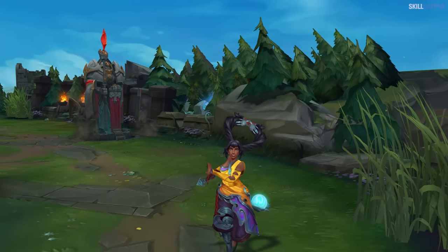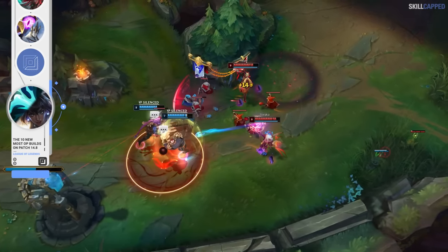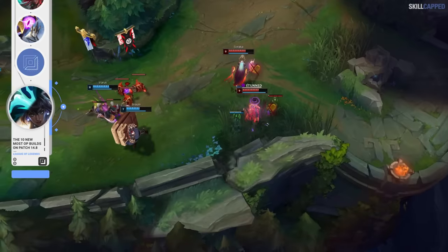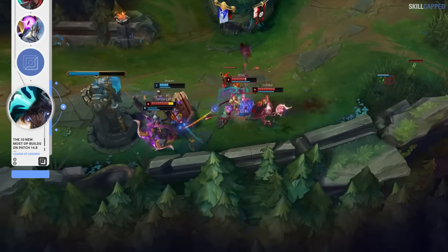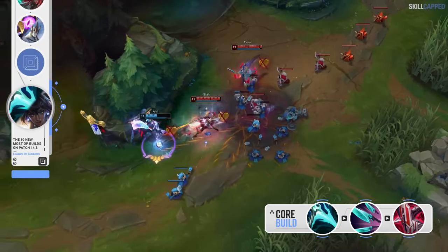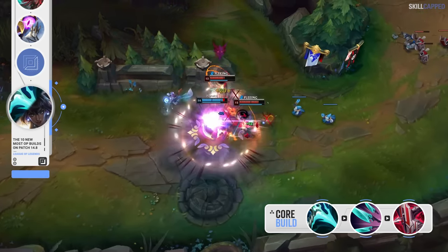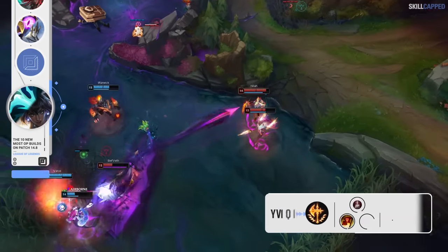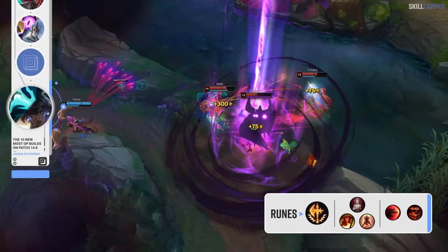Nilah is one of the best ADCs you can play for solo queue this patch and there's even a new build to try. Instead of rushing the Collector like the majority of Nilah players do, Essence Reaver has been seeing more play and winning just as much. ER has a lot of sneaky value on Nilah because her Q cooldown is extremely short, so she's able to proc the spellblade passive from Essence Reaver very consistently in a skirmish. You also get 20 ability haste from Essence Reaver that the Collector does not have, and in combination with Quickblades as your second pickup, it's a really nice amount of haste for the mid game. The rune page is Conqueror followed by Triumph, Bloodline and Last Stand, while Sudden Impact and Treasure Hunter are for secondaries.